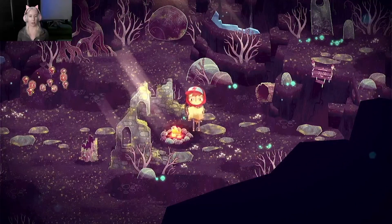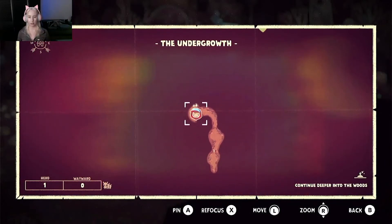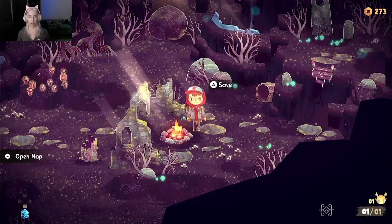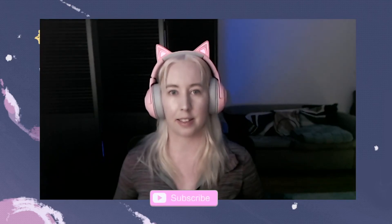Let's just open the map to show you the map. Seeing as we've made it to the first campsite, I think we'll stop here for this let's play. That's the first 15 to 20 minutes of The Wild at Heart. As you can see, it's a very cute, stylised Pikmin-esque game. Thank you so much for watching - see you in the next video. Bye-bye.